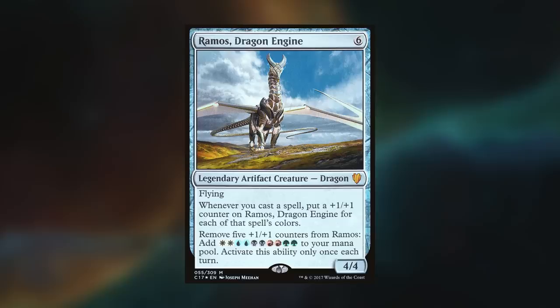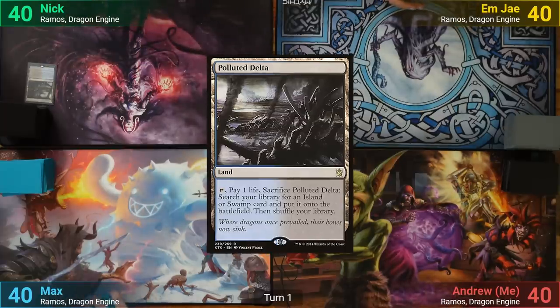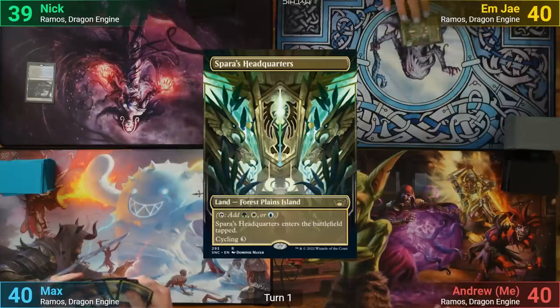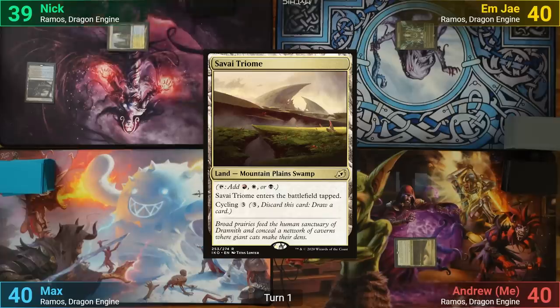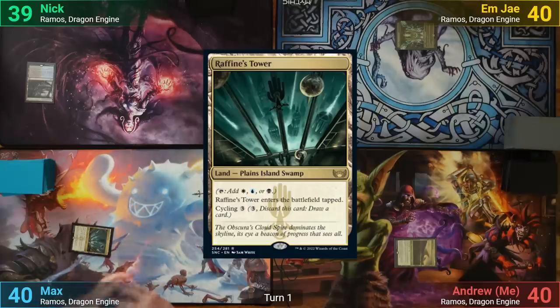As with most studio games, I don't record the opening hands, but Nick wins the die roll and starts us off. He plays a Polluted Delta, sacrificing it and losing one to find a land. MJ plays a Tapspar Headquarters and passes to me. Speaking of Triomes, I play a Savai Triome and pass to Max. Max also plays a Triome with Rafine's Tower, which comes in tapped, and he passes.